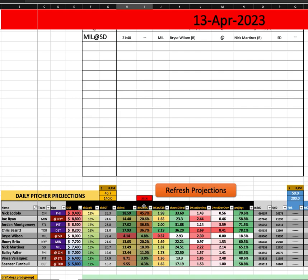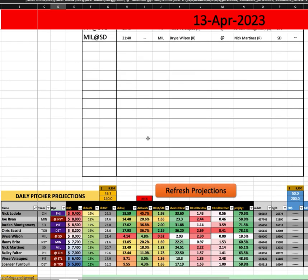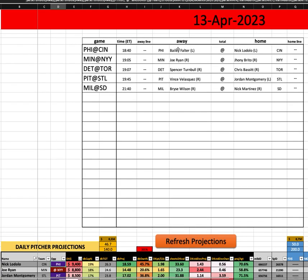Getting him in half your teams seems pretty respectable — honestly, seems a tick low, to be quite honest. Not a great matchup against Philly in aggregate, but he's definitely the highest upside arm in just raw strikeout stuff today, even against Philly. On the other side, Bailey Falter really limits hard contact but still gives up some stuff over the wall. So you can get to an off-the-board Cincy if you'd like.